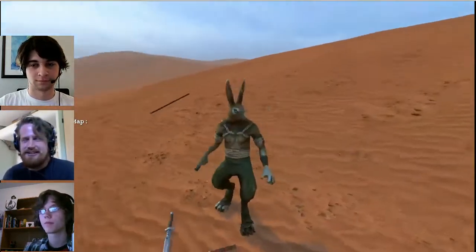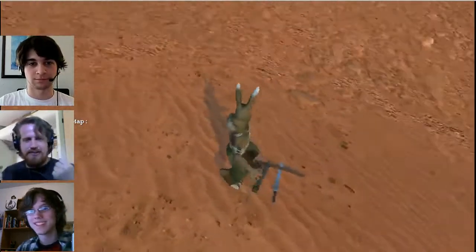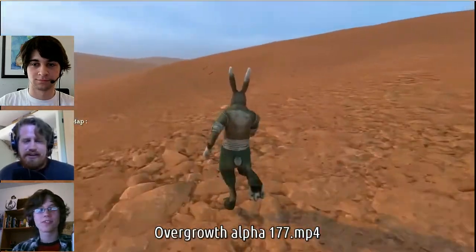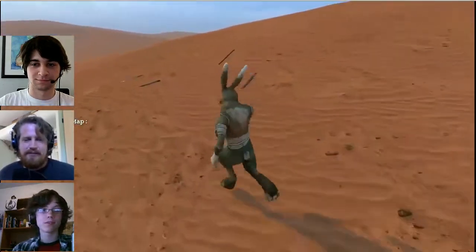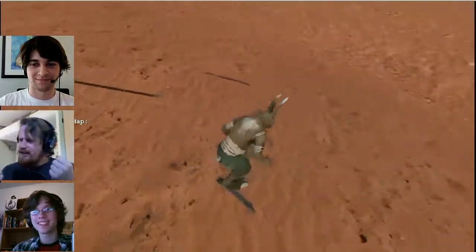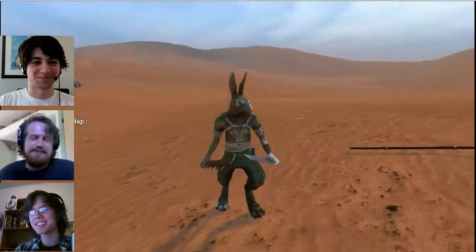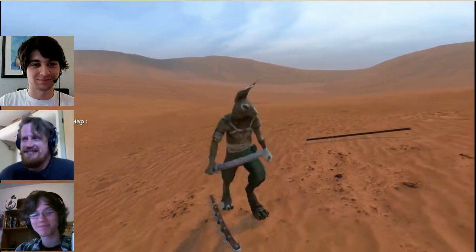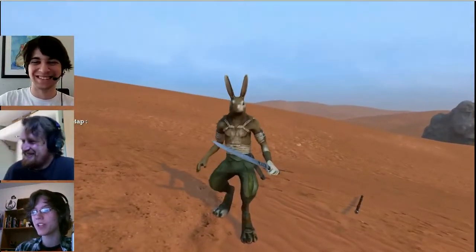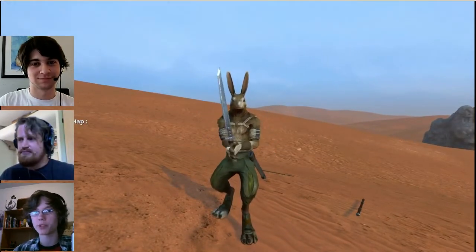It almost feels kind of silly to run around and have two swords sticking out of each sheath while you're carrying two knives. I always think of that Simpsons episode whenever I do it where everyone's like, 'Homer, you have two wives,' and Moe is like, 'I always thought it was having two knives.' That's what's been added in this week's alpha — basically a bunch of weapon handling and weapon stuff.